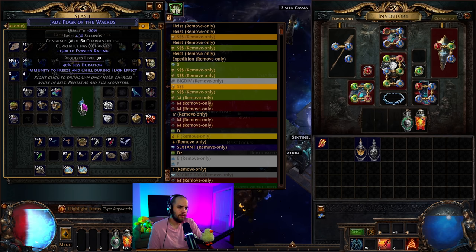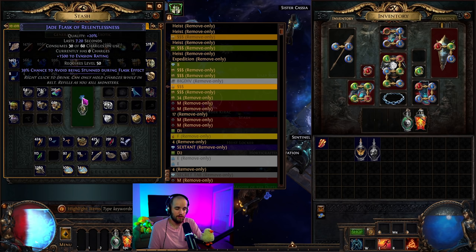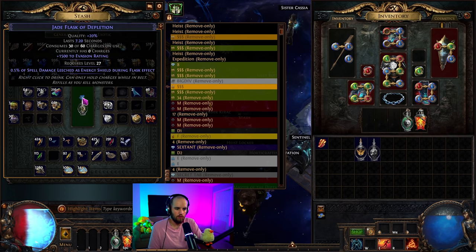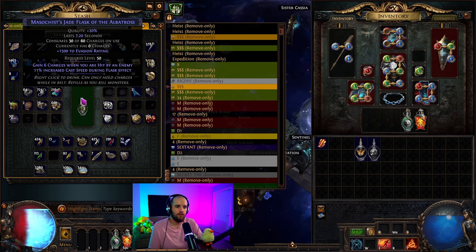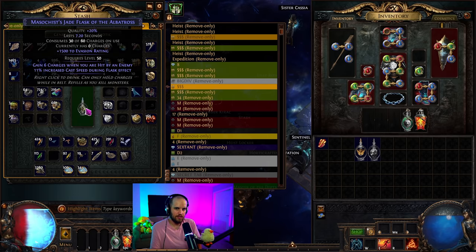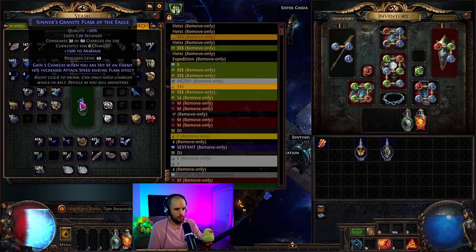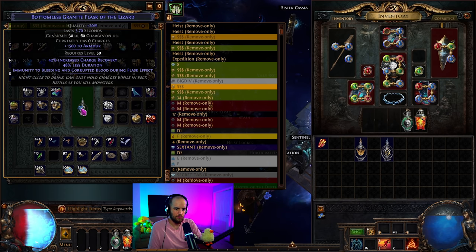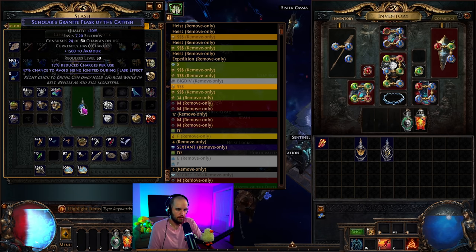If you do get a good suffix, you can always augment onto it and try to get 'gain charges when hit' — or life leech or energy shield leech. Those are the kinds of prefix mods you're looking for. For example, we got cast speed — that's a suffix — and we'll try to go for the prefix. Here's another good one: we got cast speed but we don't really need attack speed. So if attack speed doesn't do anything for the build you're running, you can use an orb of annulment if you have a good prefix, or keep rolling for a better suffix.